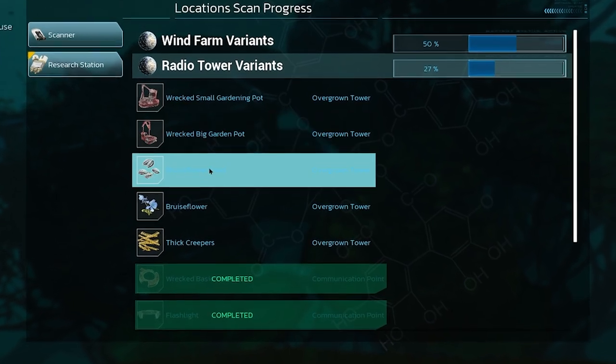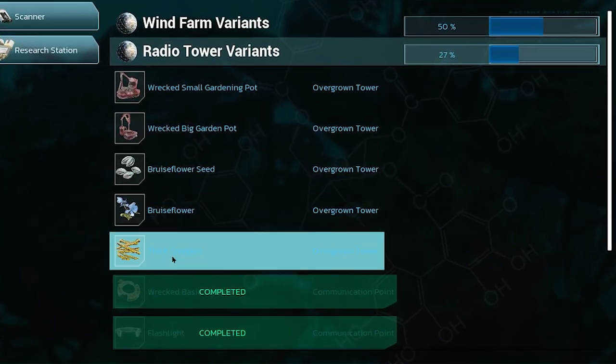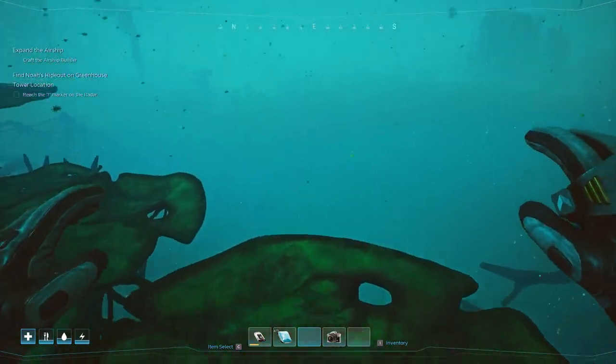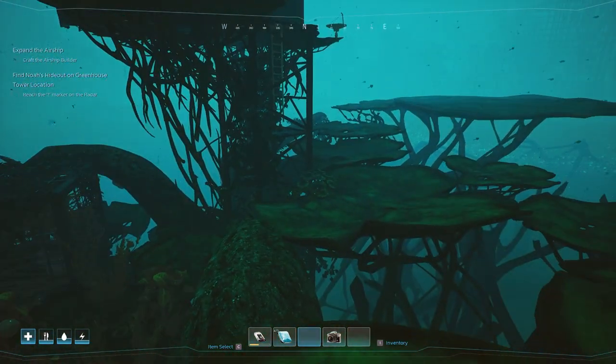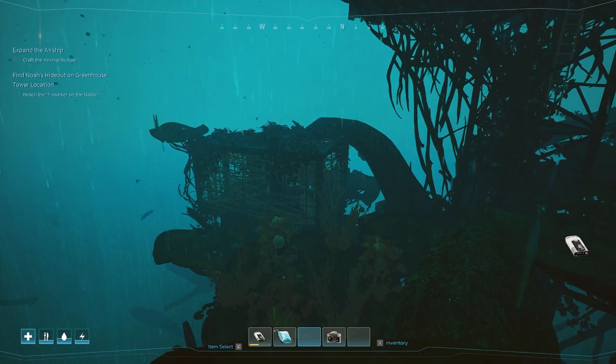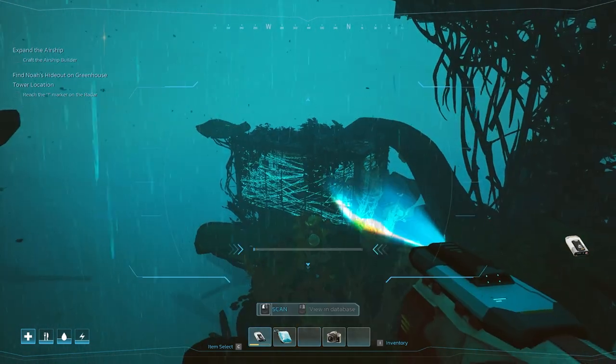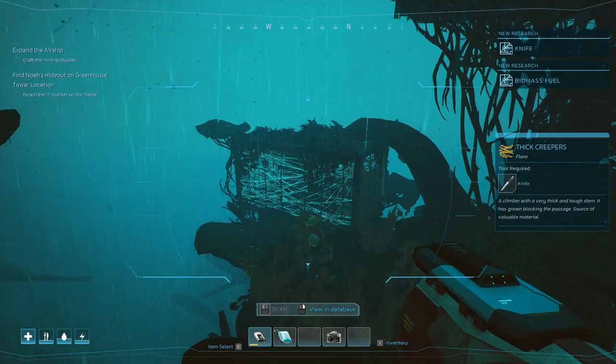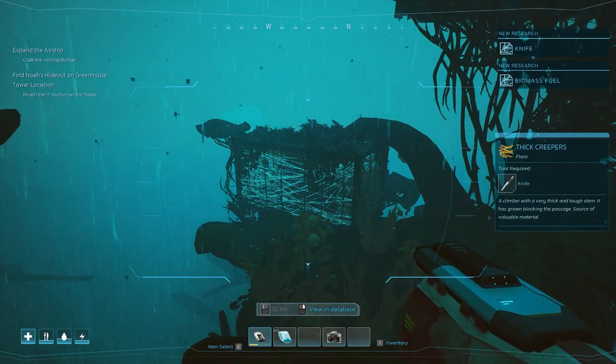We can find a wrecked small gardening plot, a wrecked big gardening plot, a bruised flower seed, thick creepers - gotta investigate. We might have to rest. What can I scan? I can scan over here - thick creepers: a climber with a very thick and tough stem that has grown blocking the passage, source of valuable material. We totally need a knife.